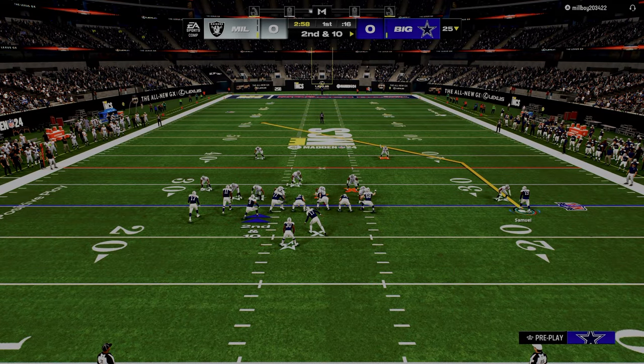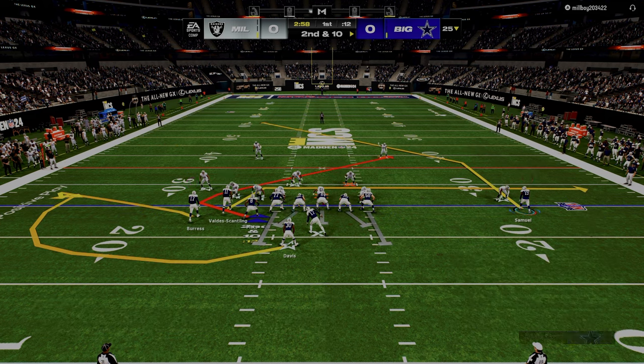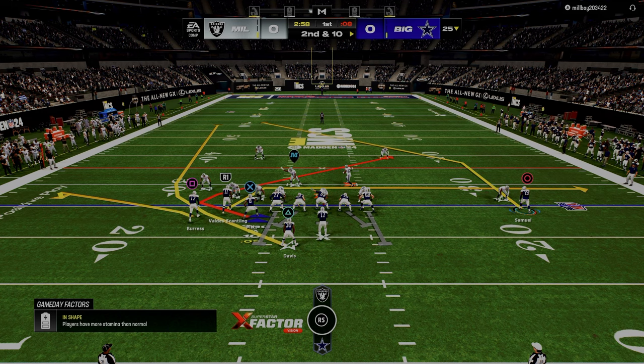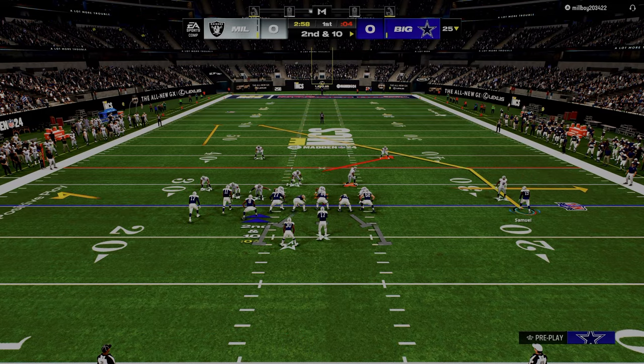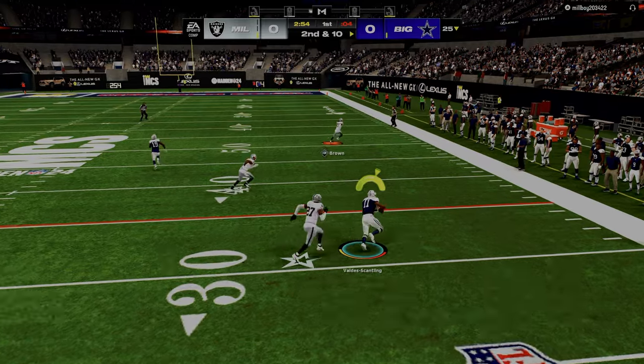So for example, he's showing man-to-man coverage — probably two-man under. The reason I know that is because the corner on the solo wide receiver side is lined up slightly to the inside of the player. So I'm anticipating man coverage. I get man coverage and I throw my man-beating drag route.